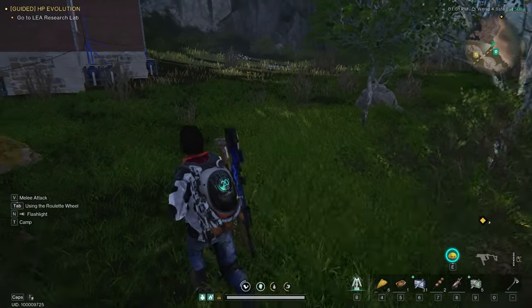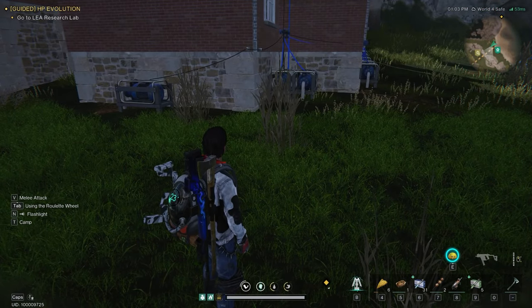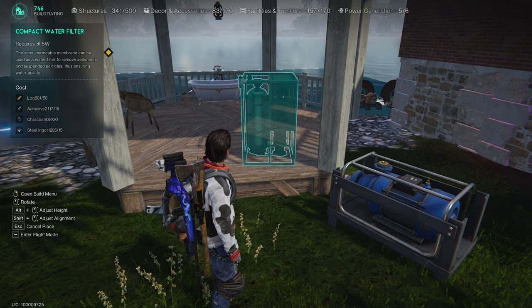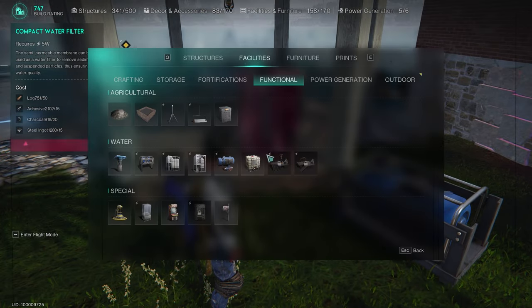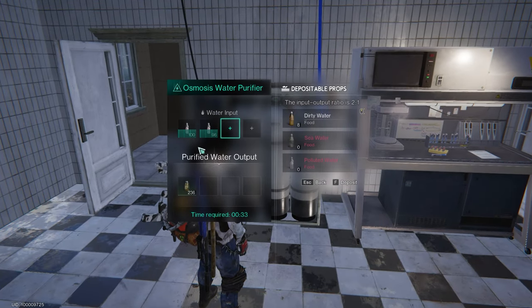It might be a bit weird, as most of these areas are strongholds, so you'll need to be right at the outskirts of these places to be able to build, but you'll get it figured out. Next up, we're getting a water filter in the mix. I started with the regular water filter, but then upgraded to the osmosis water filter, which works as much as four of the small ones.